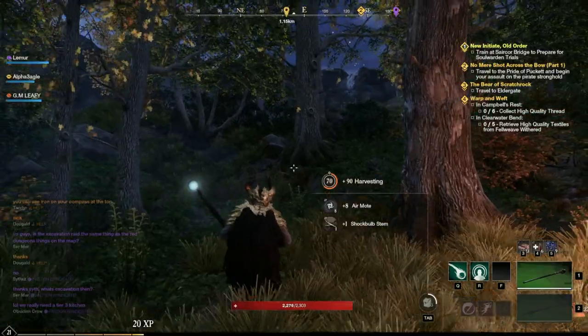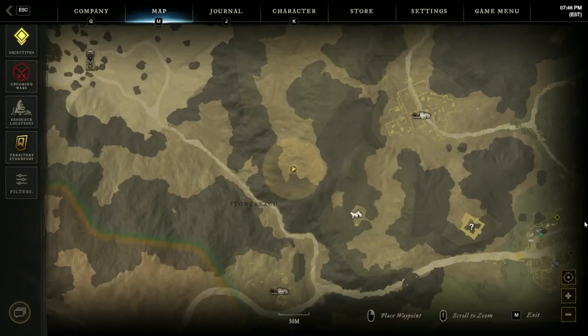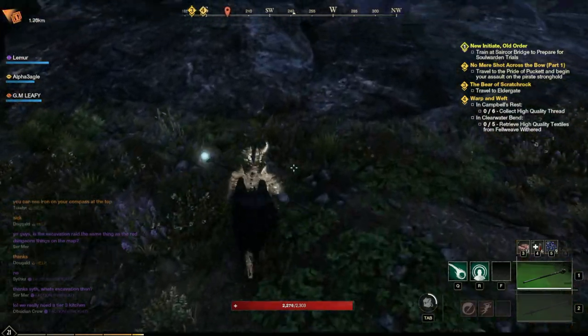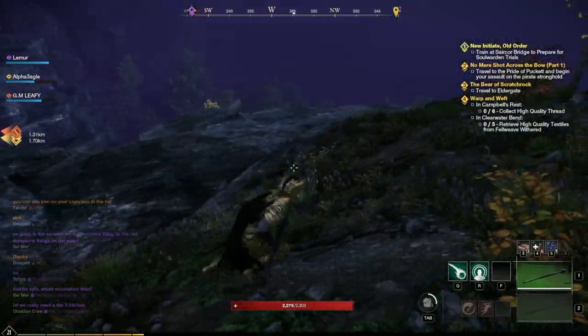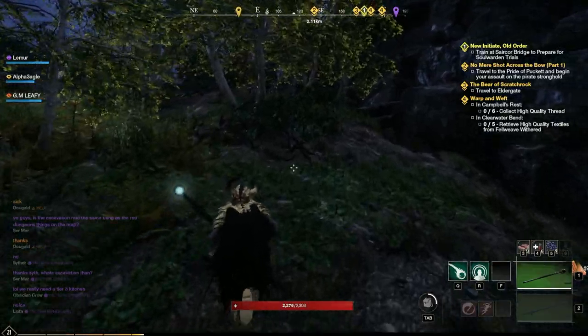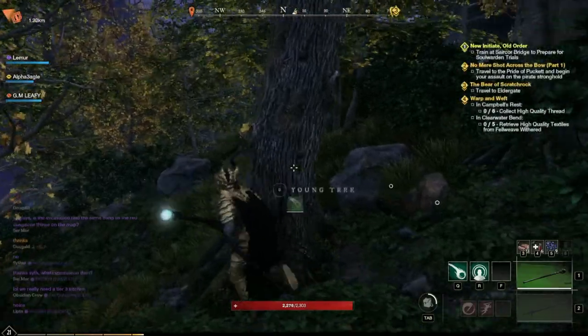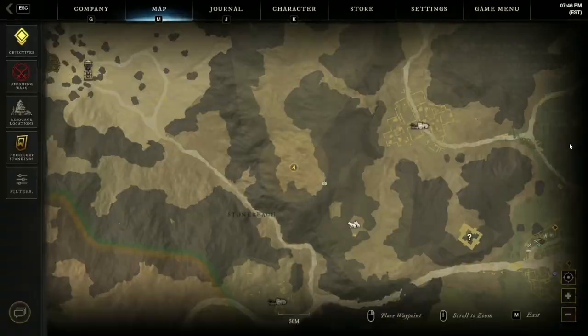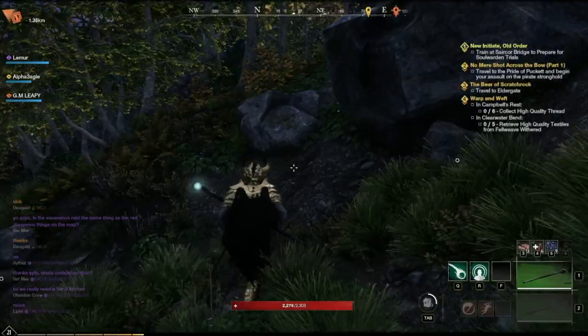Maybe I'm blind — maybe there isn't a node right here, I thought there was. Let me check the map. Yes, so there is a node right in here. There should be a node right where we're standing — this is the last node of the cliff run. We didn't get it, unfortunately nothing here. But we're going to make our way up to the top here. There's a bunch of silver nodes. I forgot to mention it — over here in this little crevice, there is a node that you can grab. I knew there was one over here, I just totally forgot about it.